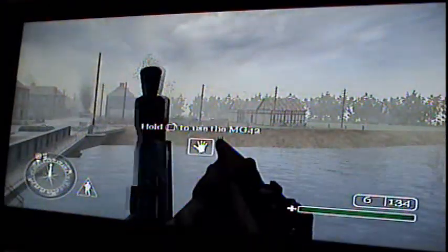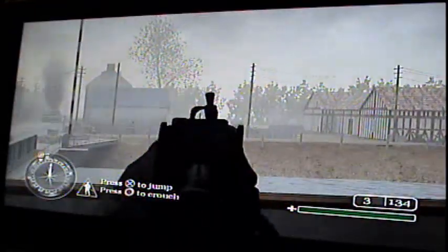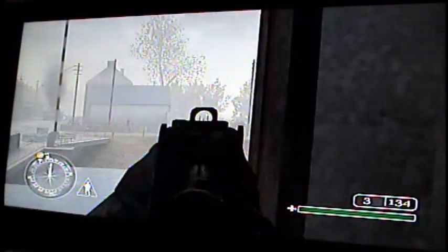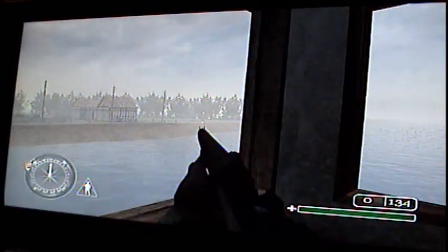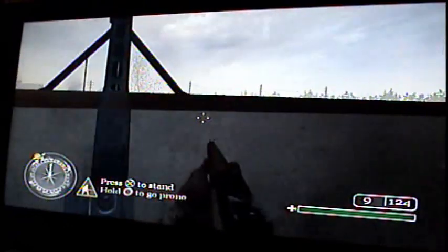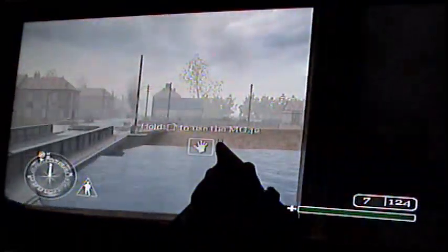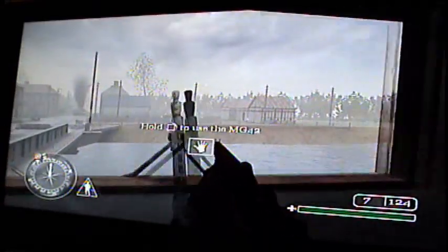When your team runs across the bridge, I recommend just staying in here and avoid getting shot — stay closer to them. Just pull out your rifle and start shooting them. If you have a rifle, you can use the auto-aim to aim down on them from that distance. They'll come a lot from over there. You really don't have to worry about the left side too much, just right over here in this area.